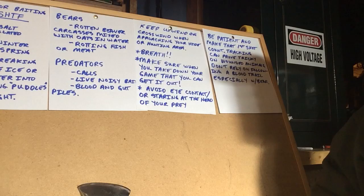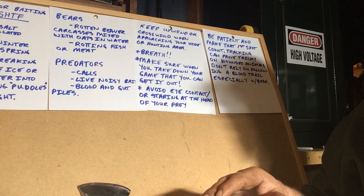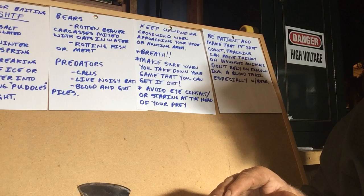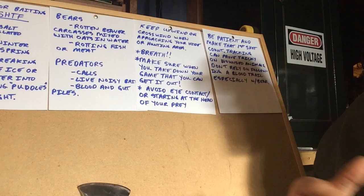Some big important ones here. Breathe — be relaxed when you're doing this. Don't put out the predator pheromone. If you're all keyed up, nervous, or a little scared — first timers especially — you put a scent pheromone out. Some people believe there's also a kind of telepathic vibration that is sent out too.